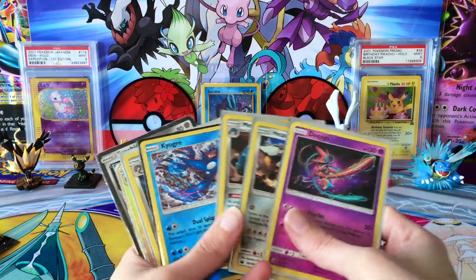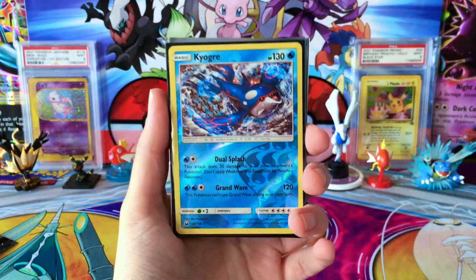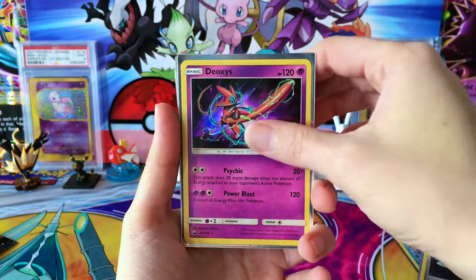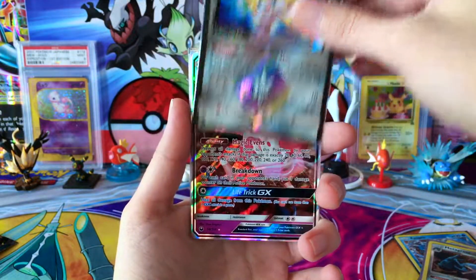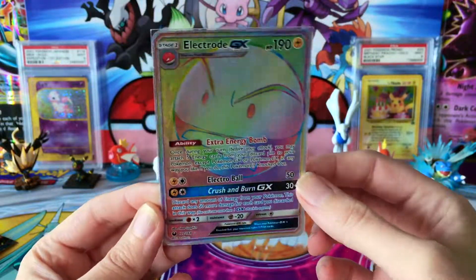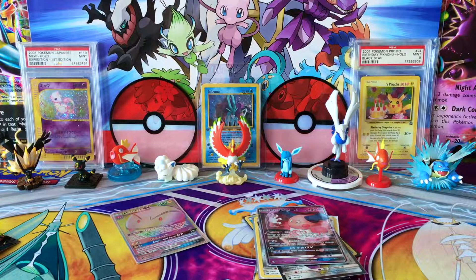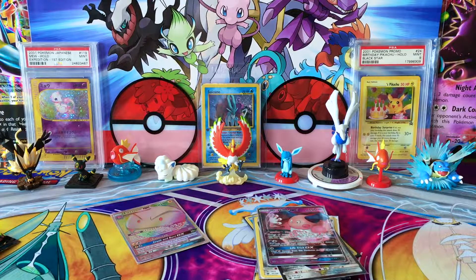Alright, let's recap the pulls from part number one. Got the beautiful Reverse Rare Kyogre — surprised to only see one Reverse Rare so far. Got a few Hollows: Steelix, Deoxys, Heatran, and Metagross. Our first Prism Star of the set, the super cute looking Jirachi. Got Mr. Mime GX. And the best card of this part has to be the Electrode GX — this thing, I just love the expression on its face and the artwork, and the fact that it's a Hyper Rare is really cool. I'm really happy with the pulls from this first half. My question for the day: what is your favorite Ultra Beast? Let me know in the comment section down below, and I'll see you next time for part number two. Have a good one guys, bye!